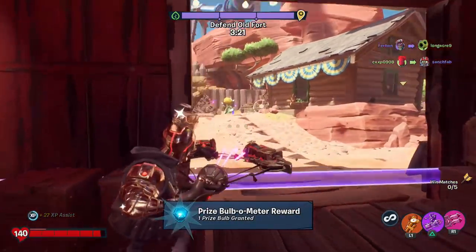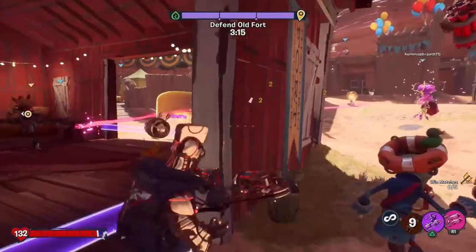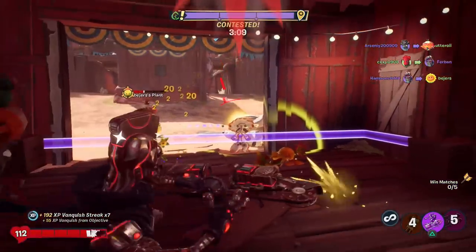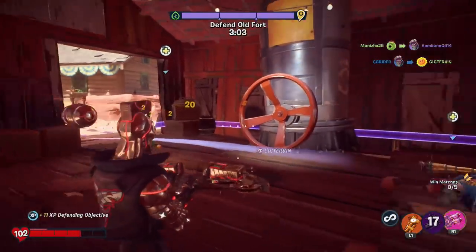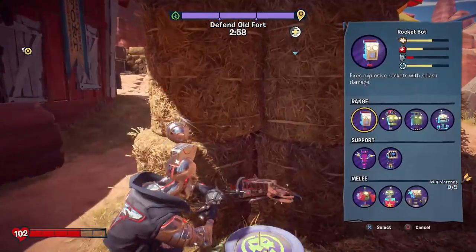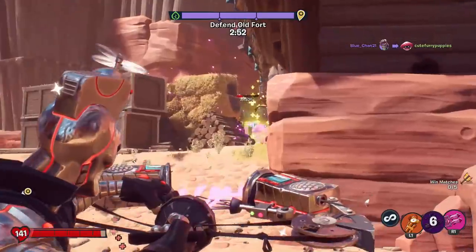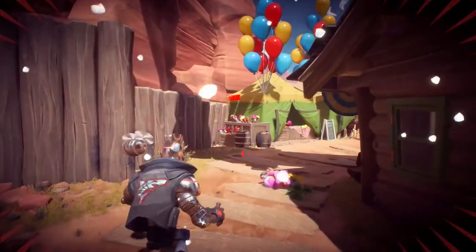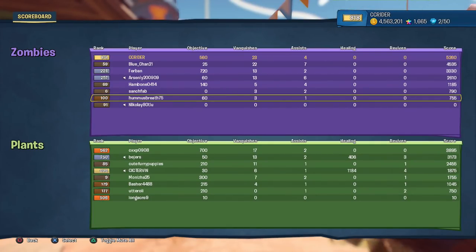Getting the assist — a prize bulb filled up, pretty cool. There's a Citron — it's getting a little bit crowded. Let's hit the missiles before he puts up the shield. Missile time, missile time! I definitely want to back it up so we can kick in our heals. I see that cactus but can't quite get them from this angle. That was very risky of me — I don't know why I was playing that far out, but I got a vanquish out of it, so I guess it was worth it.